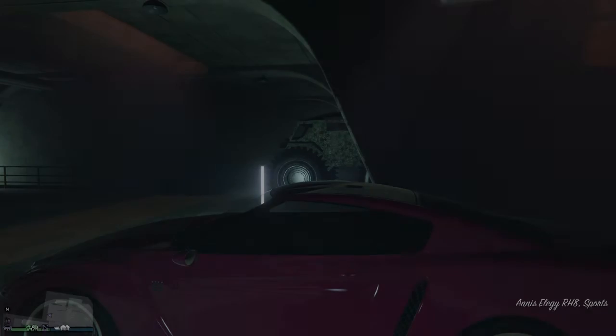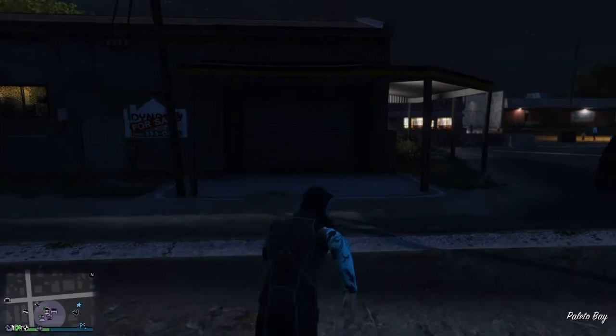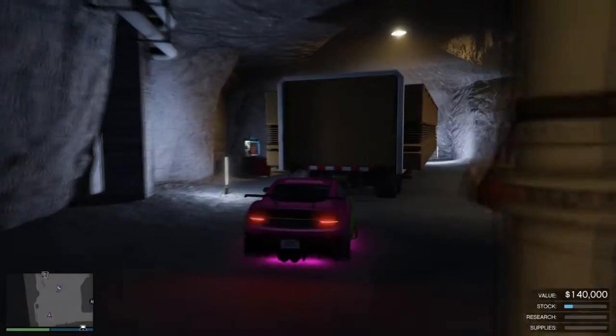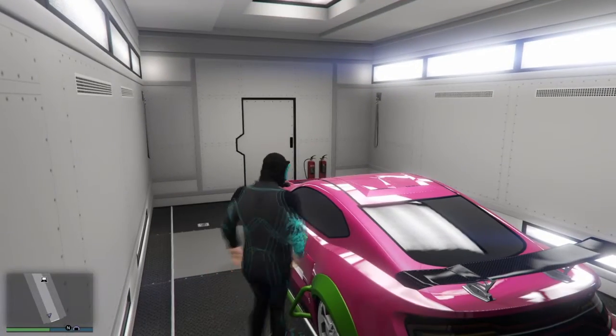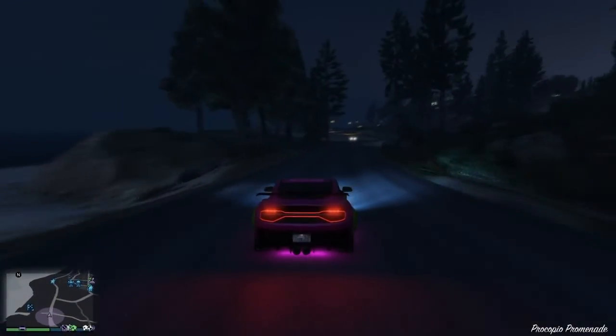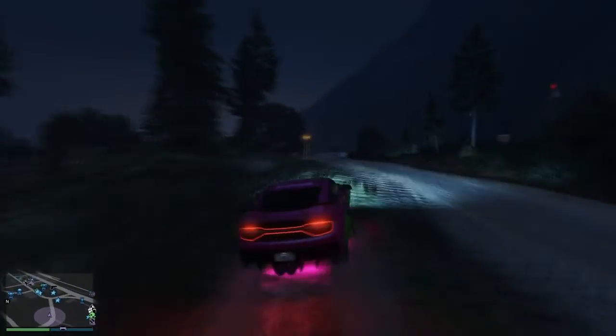Once you enter the vehicle, hold Circle. You'll see yourself disappear. Once you see yourself disappear, tap R2 on PlayStation — or the drive button on Xbox — tap it and you will see yourself of course. Once you enter the vehicle, hold down the Circle button, see yourself disappear, tap R2 to drive out, and head to your bunker. You'll see your car left where it is and the license plate has changed — that means your car is duplicated.